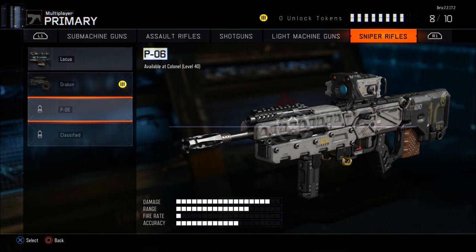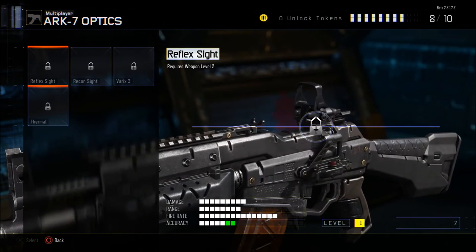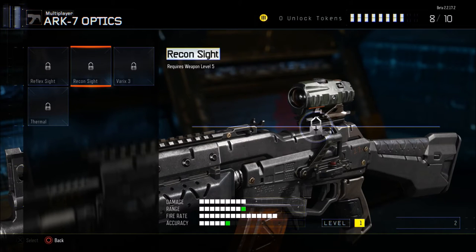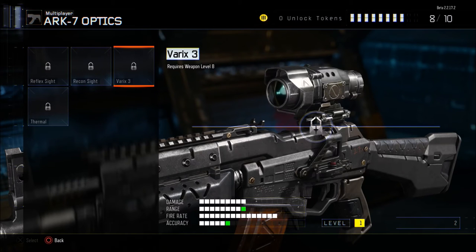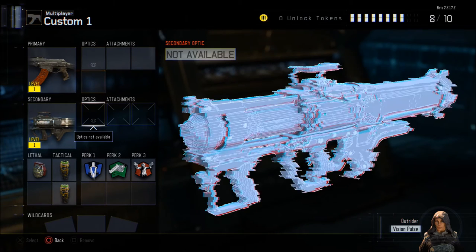So not everything is going to be available in this beta, but there is a huge amount of stuff, especially when you unlock the weapons. You've also then got all of the attachments available, but again you will need to unlock these as you go through. Reflex sight requires level two, level five for the Recon sight, Varix III sight is level eight, and the Thermal is level 12. And this will be the same for optics and also attachments.